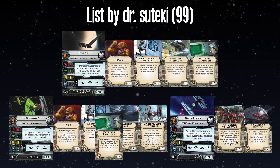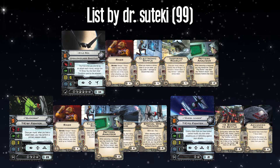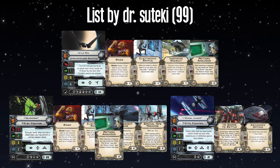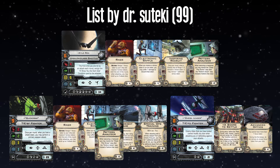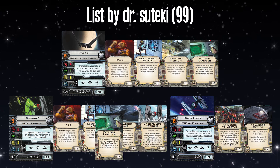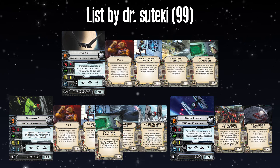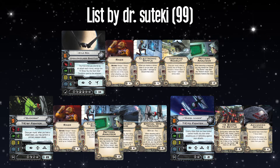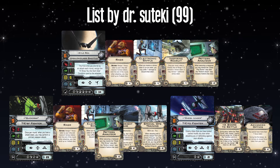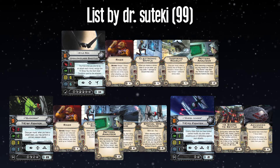I love A Score to Settle on Omega Leader — your opponent, if you have them locked, can't modify a focus to a crit. It's so delightfully devilish. With those three points I would look at putting a Pattern Analyzer on QuickDraw. If activating Rage and Electronic Baffle is a massive imperative, then doing it off the back of S-loops seems like a good option. I like Pattern Analyzer on Kylo and on QuickDraw — on Kylo you can full stop and Rage. This list has leaned really hard into the Rage strategy. I think that's fine for fun; for competitiveness, you probably don't want to do that — but that's not a bad thing for these tournaments we're playing right now.